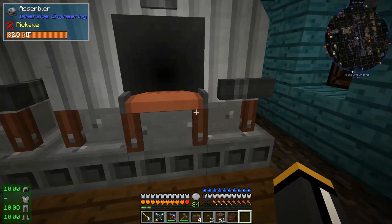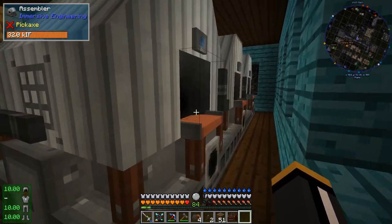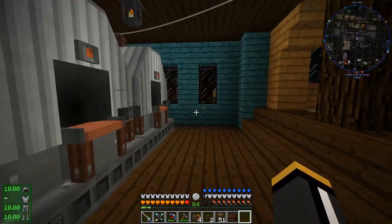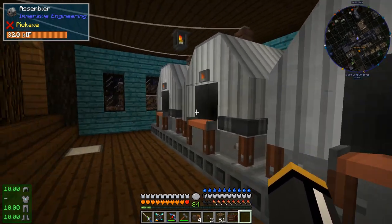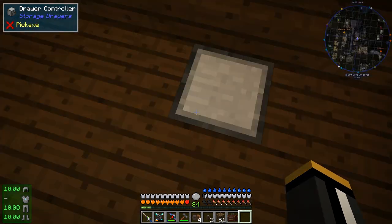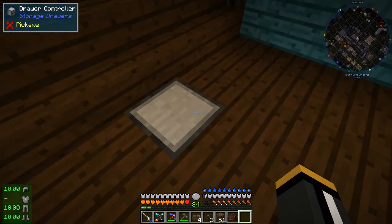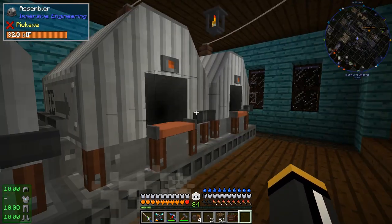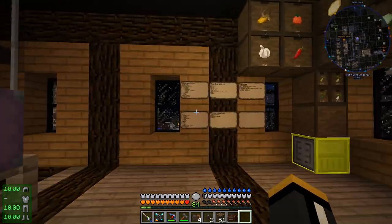We're not going to be using conveyor belts on this. We are going to be using logistics to insert into the back and pull from the front when needed — which is one of the reasons we won't have to turn it on and off, because it's only going to craft stuff when it actually can. This right here is a drawer controller for our little food store downstairs, and we're going to be putting the output into that eventually.